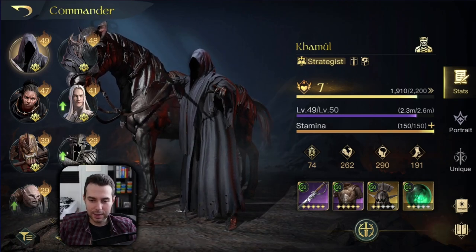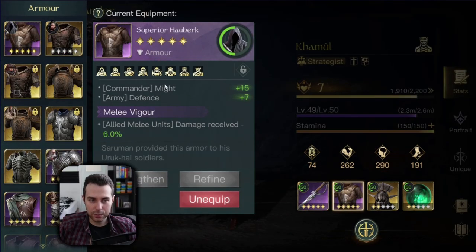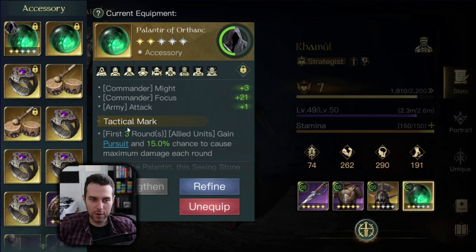Gear-wise, I am equipping these items right now. It's a cutlass with melee might, a superior hauberk with melee vigor. You may want to change this with a quilted armor and focus protection whenever you are up against something focus-heavy. Then a helmet, cask of pride with fortitude of soldiers, and a palantir of orphan because of the pursuit. This is very important, but we will come to that later.